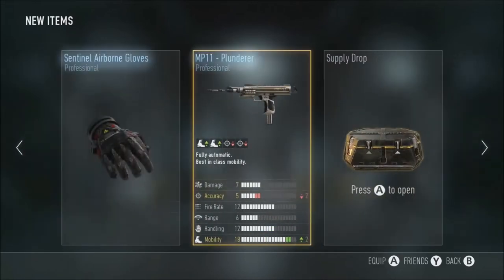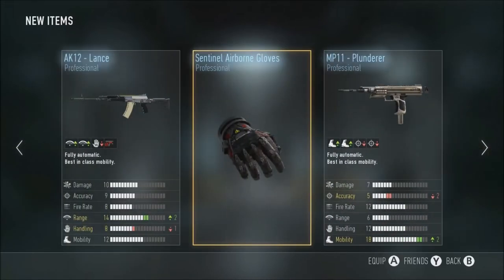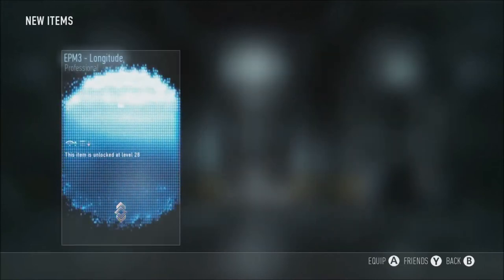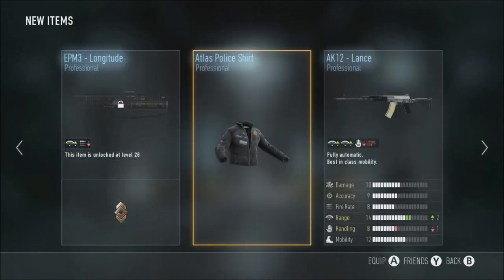We've got some gloves as well, but I think those were from the last one - I can't remember, that's how good my memory is. Number three - EPM3 longitude. This is my luck lately, this is like number seven now and six was bad as well. I think getting those three or four elites from supply drop number five just used all my luck up.